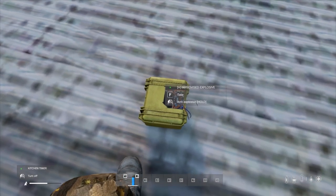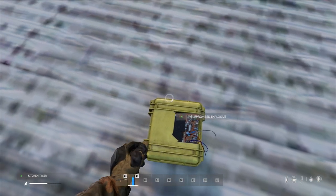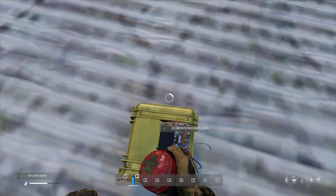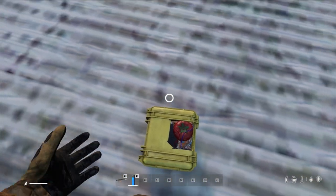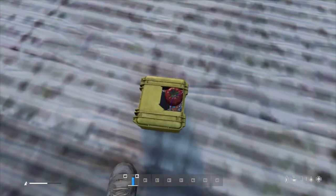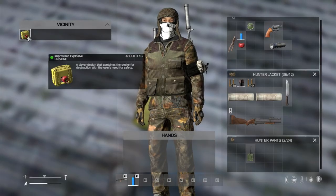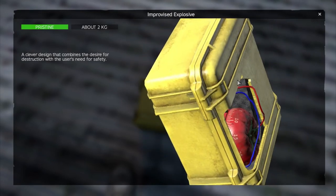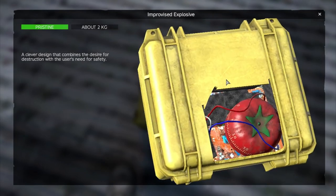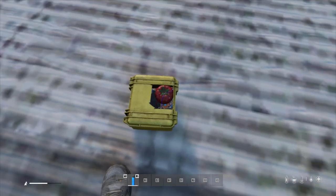Now I get the tooltip to arm explosive — you can probably see that in the middle of the screen. I press and left-click and hold, which adds the timer to the IED. You'll notice the IED is fixed — it's on the floor, you can't move it around. That is now armed. If we look at it, you can actually see the counter going down. There it goes — it moved. That one's going to go off in a few minutes.